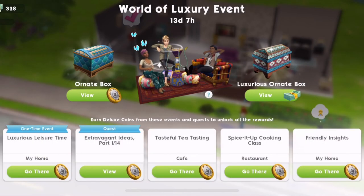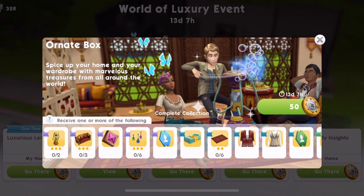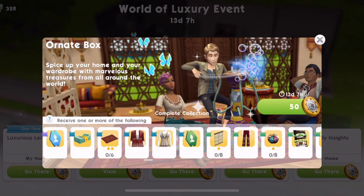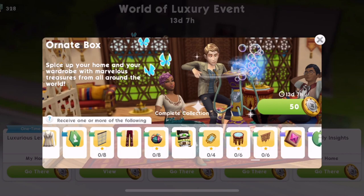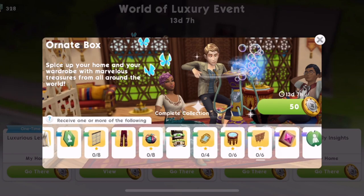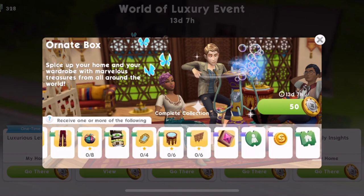Collect all of the treasures of the World of Luxury event to spice up your home and wardrobe. The ornate boxes are going to cost 50 coins, and these are all the prizes we can win. It's like the hot tub event we had a while ago. These are all the prizes - different furniture items, different clothes. You can also get simoleons, tickets, and fashion stickers.